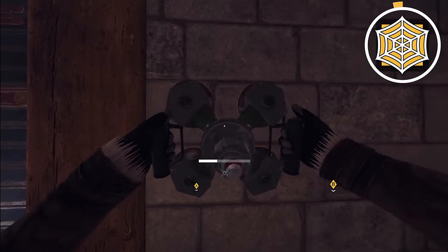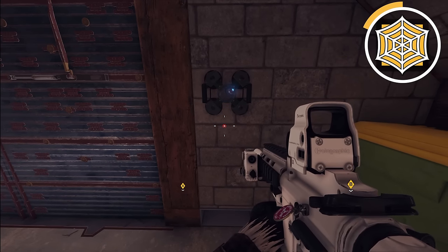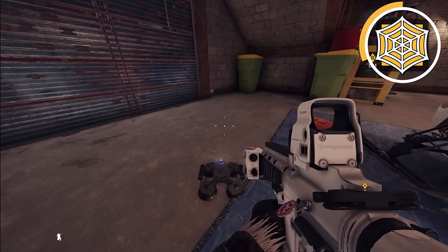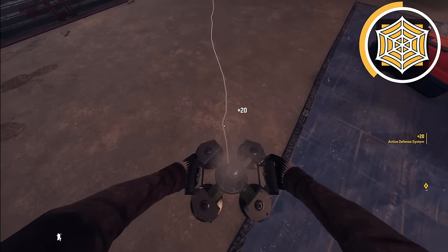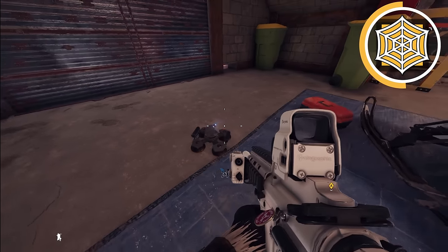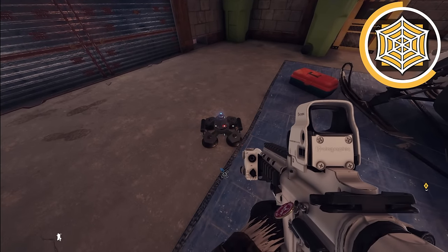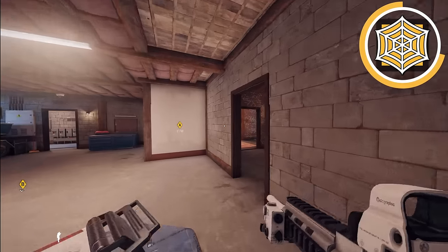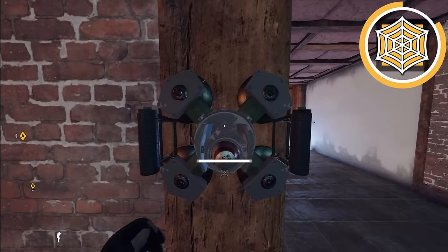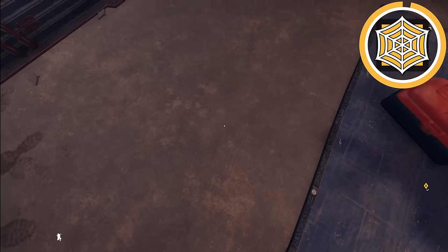As Jäger, if you place one ADS on a drone hole and a projectile triggers it, it takes 10 seconds to regenerate. A trick to speed this up: as soon as something triggers it, immediately pick up your ADS and put it back down. It saves about five to six seconds. This means you only need one ADS on a drone hole, freeing the other two to protect a shield or another spot.